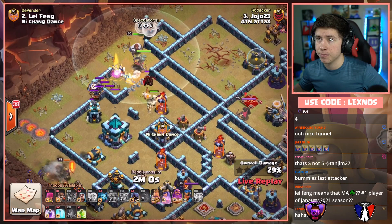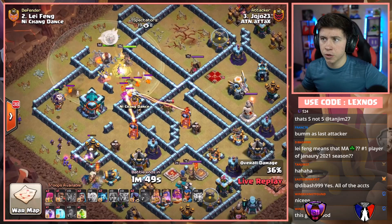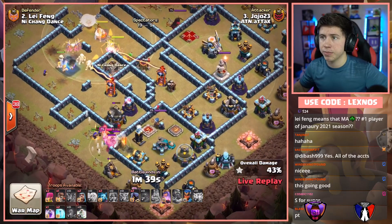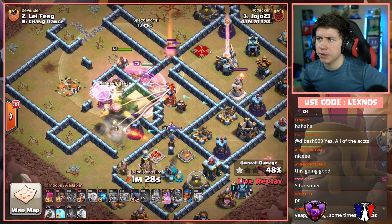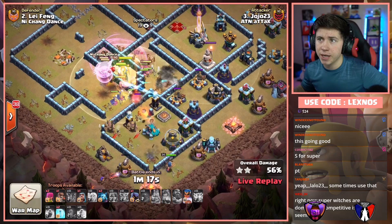Where's the Jump Spell gonna go — over the Clan Castle perhaps? Is he just gonna save it for later? Pops the Warden ability. King pops his ability in combination with a Pekka on the bottom side — made a nice funnel but he's actually gonna die out now. There goes the Jump Spell. Queen takes the jump on the top side. Super Witches could take the jump on the lower side. Queen is taking a lot of damage — he's gonna have to pop her ability, which is not very cash money. Drops the RC from the bottom side into the Air Defense. Another Wall Breaker that's really not going to do anything. Super Witches are all going outside which is probably not what he wanted. His Queen died. Only a minute left on the clock.